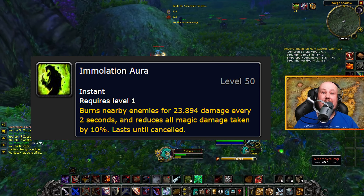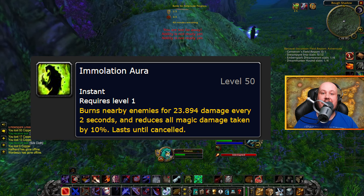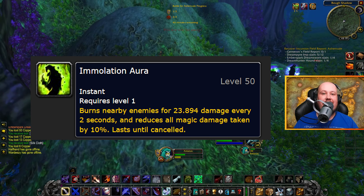Rune of Immolation Aura has been a big rune that tanking warlocks have asked for since the start of Season of Discovery. And in this phase, we finally get it.